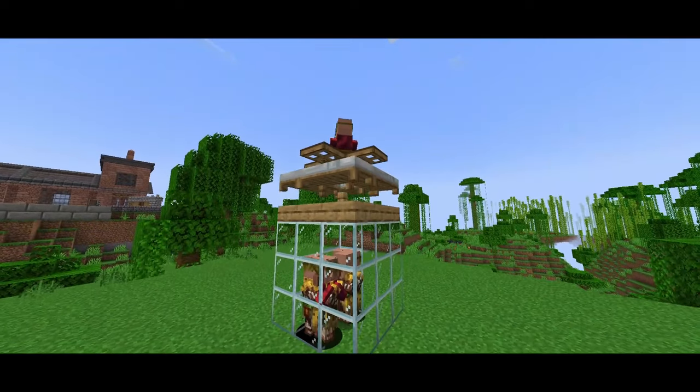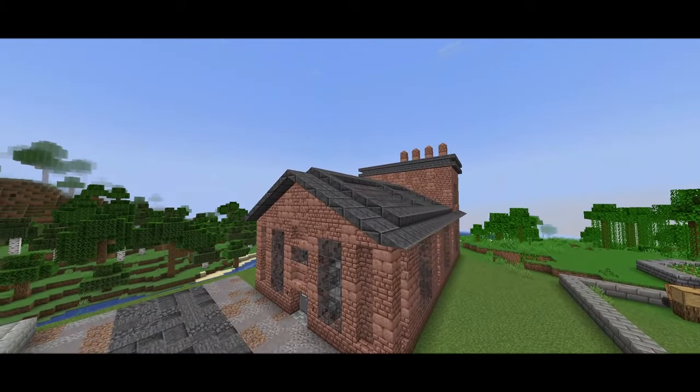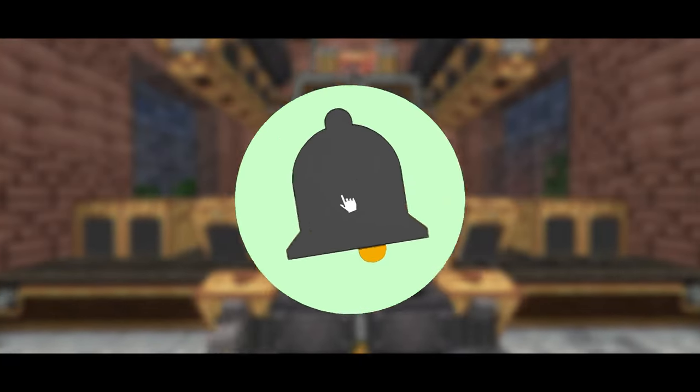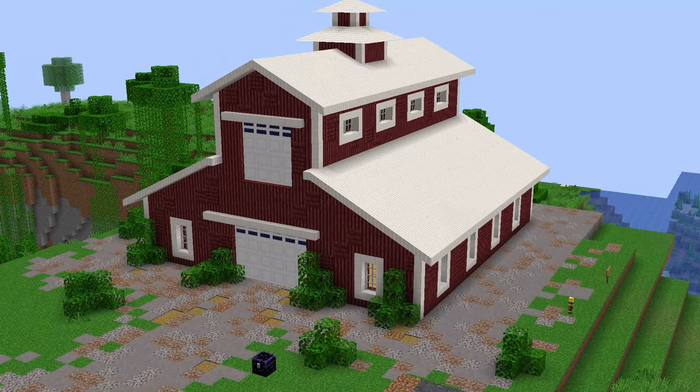In this episode of Create, we have built a villager breeder to fill our villager trading hall, and we have constructed a new building for our underside factory. If you like this series make sure to subscribe and like — it really helps me a lot and it's free. Let's go.